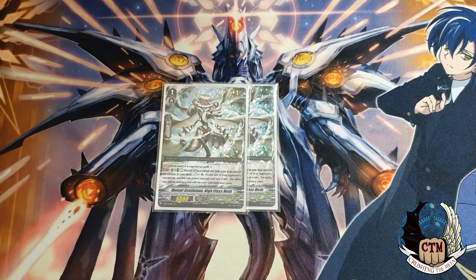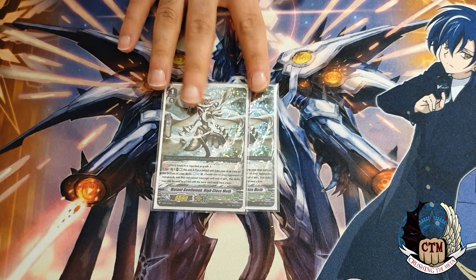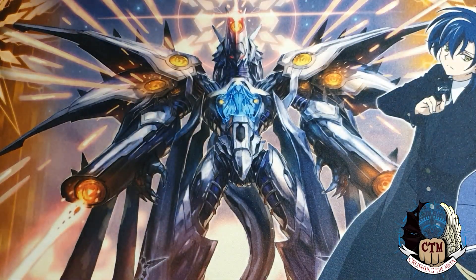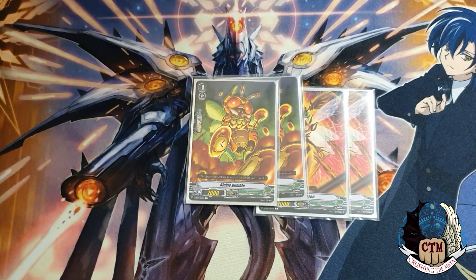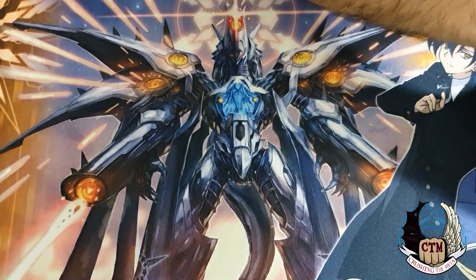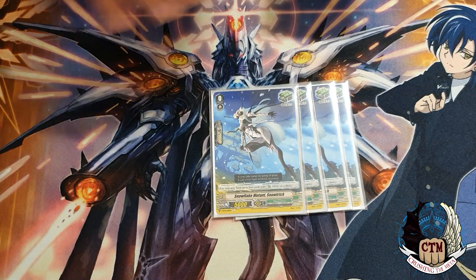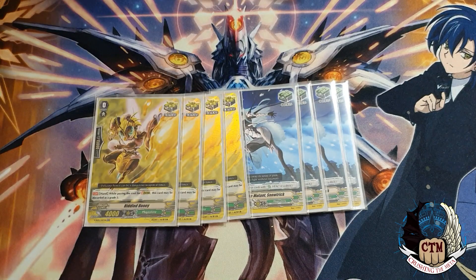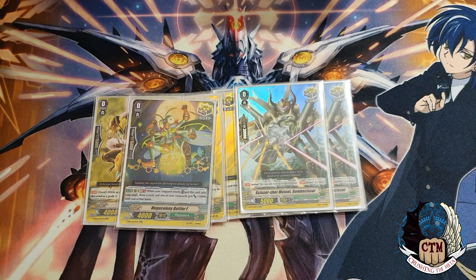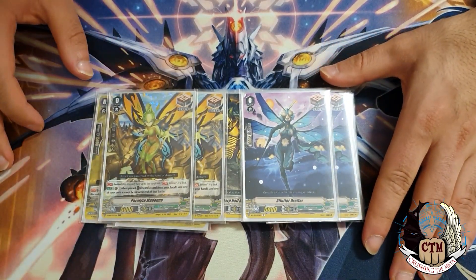We play two copies of the new countercharger — I didn't feel a third or fourth was necessary, but if you need more countercharges this is the right card since it gives the counter charge immediately. For Grade 1s we add six units plus the last two of each as needed. For the trigger lineup: four Heals, four stride Crits, two Sentinel Crits, one Crit that goes to soul and gives power to your vanguard while drawing a card, one vanilla Crit, two vanilla Draw triggers, and two Sentinel PGs.